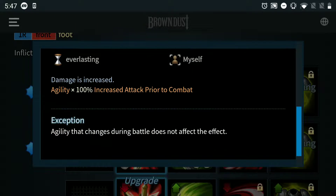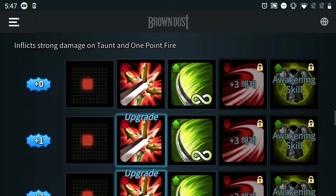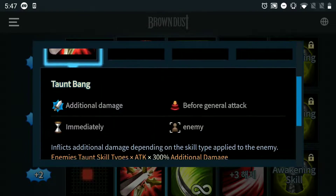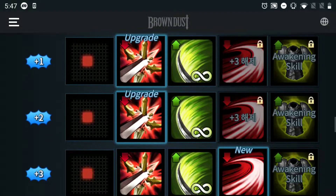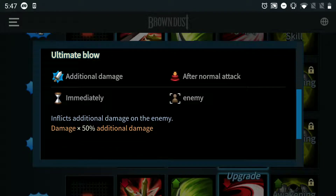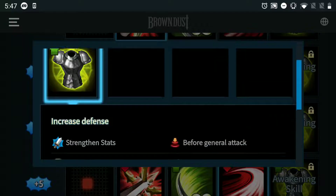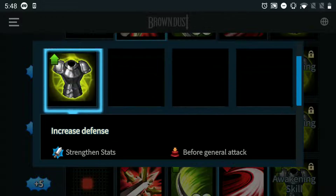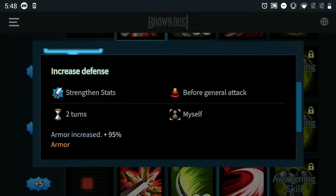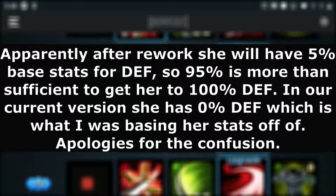Agile Persistent: agility times 100% increased attack before combat — so the more agility she has, the better. That skill is locked. Plus 1: 300%. Plus 2: 350% — makes sense. Plus 3 is where she unlocks the Ultimate Strike: inflicts additional damage on the enemy times 50% additional damage — not that high to be honest. Her awakening skill: before she attacks, she gets armor increased by 95%. So she will not die to counter. That makes sense.